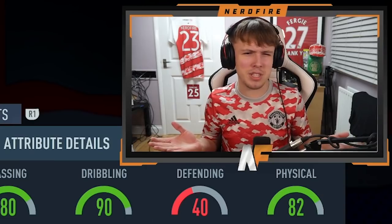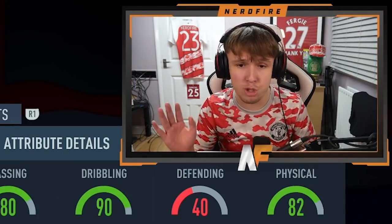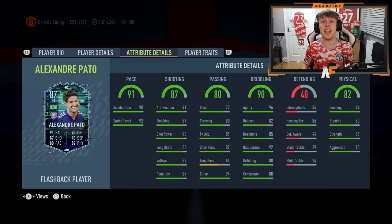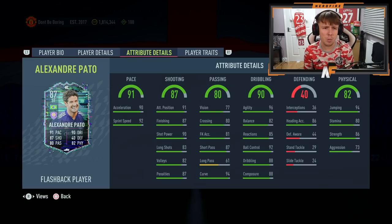The stamina is definitely one of the standout features that doesn't look the greatest — it kind of lets the card down. I don't know how long he's going to last, probably a full 90 minutes but we'll see. For my top three favorite attributes: first, the 94 curve — very good considering how good finesse shots are this year. Second, the 94 jumping — at five foot nine with 94 jumping and 86 heading accuracy, I expect him to still win headers and score from crosses. Third, the 90 shot power — very good, he should be putting away most shots especially in the box.